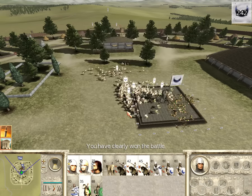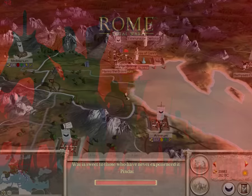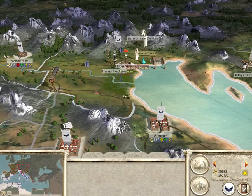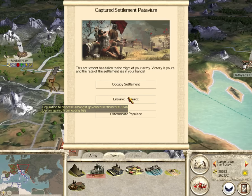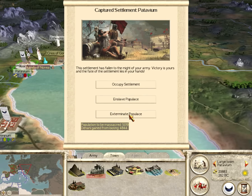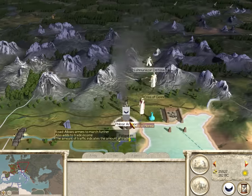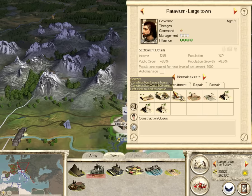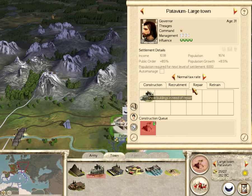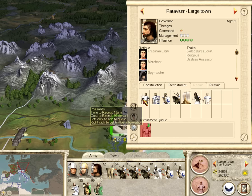Most of my casualties were the mercs. This place is large and it grows quickly — I'm going to have to exterminate. Plenty of cavalry, I don't need a garrison so I'll do that.